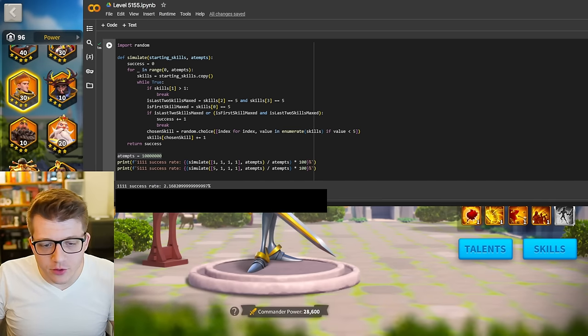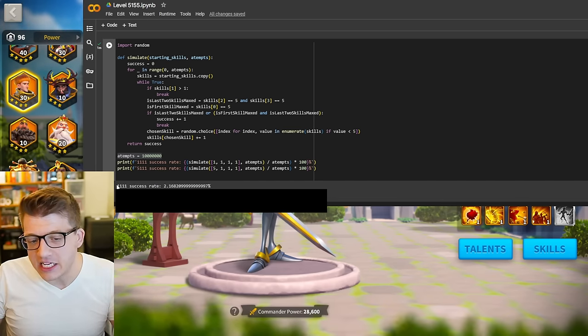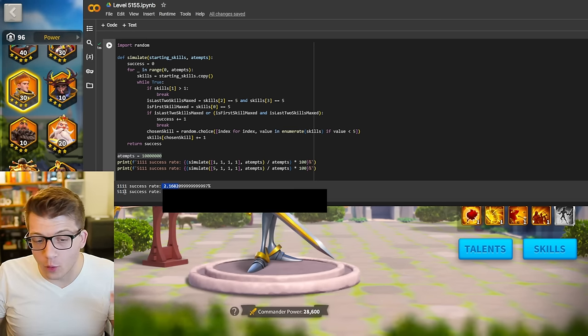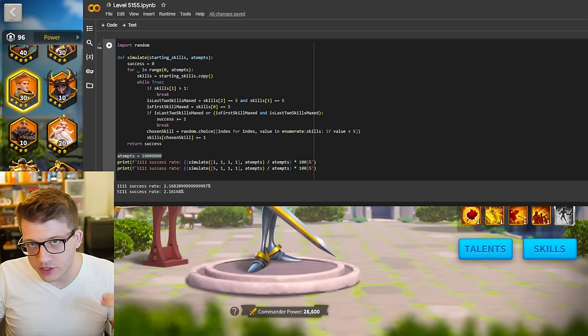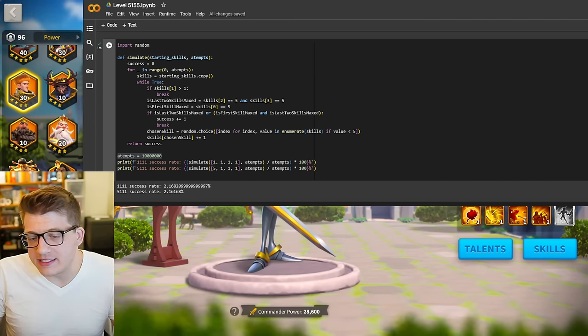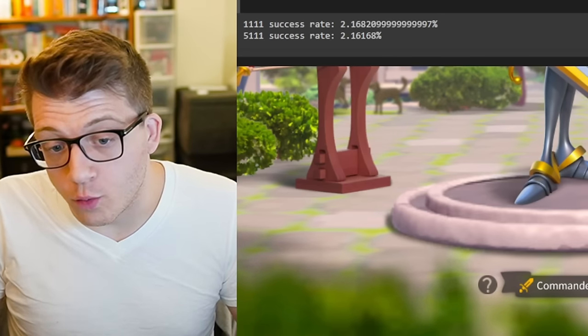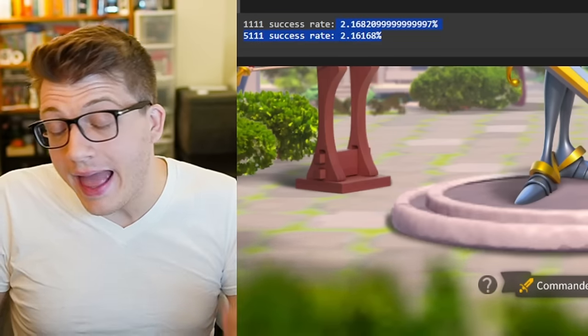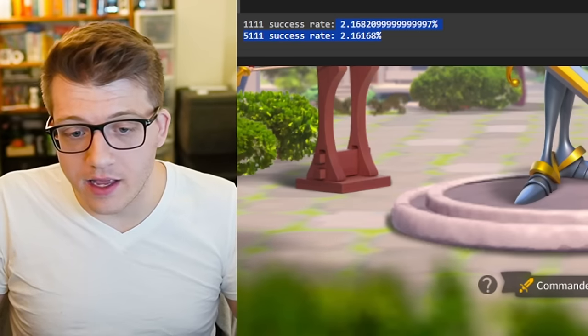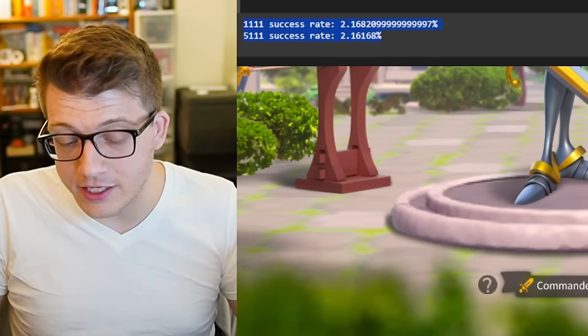It's been about a minute or two. You can see here that the success rate of the 1-1-1-1 configuration is 2.1682%, and the success rate of the 5-1-1-1 strategy was 2.16168%. So here we can see that it actually doesn't make a difference at all — whether you skill lock the first skill or not, the probability that you end with a 5-1-5-5 is the same with each strategy.